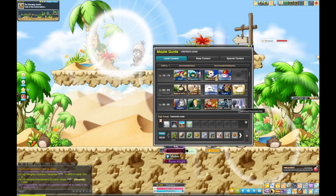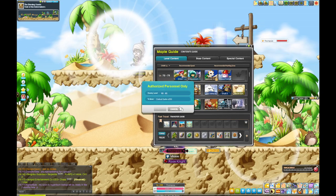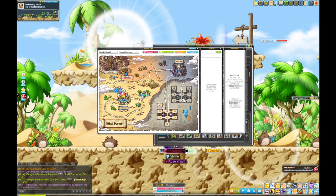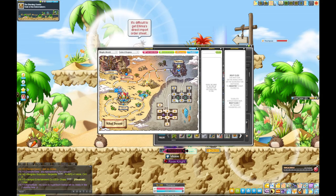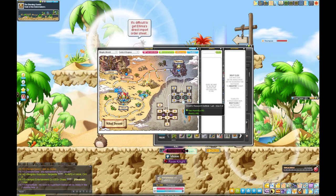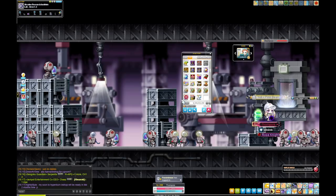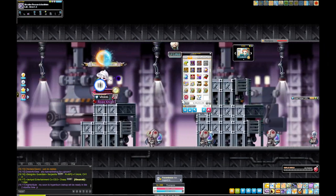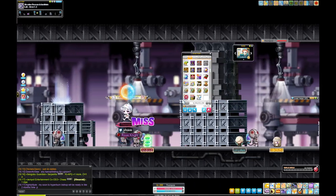This is a hidden street map, so you can't teleport to it from the regular map — it shows up in a different area. Navigate through and go to Area C2. There's a hidden portal — I believe it's this one.